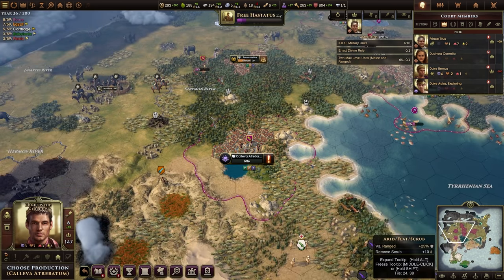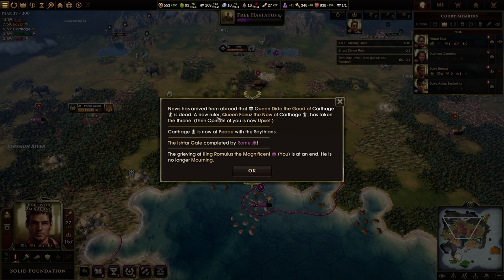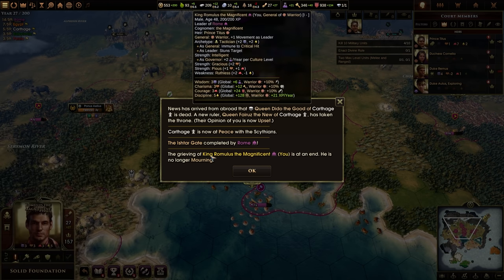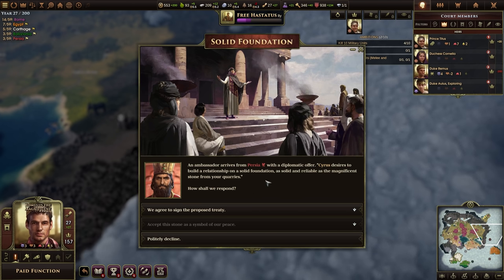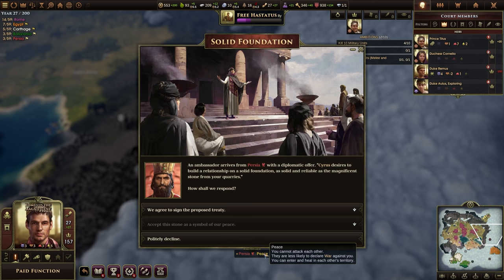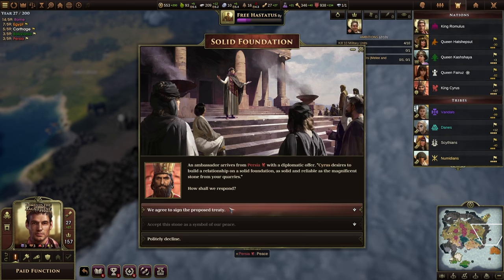I am now known as Romulus the Magnificent — 45,000 fame and we are powerful: 90 legitimacy, the most I've had in the early game. Queen Dido is dead. Carthage is at peace with the Scythians and the Ishtar Gate has been built by Rome — that was me. Persia has come with a diplomatic offer — a peace treaty. Peace means we cannot attack each other, we're less likely to declare war, and we can enter and heal in each other's territory. I like the idea of being at peace with Persia — they are my closest neighbor.